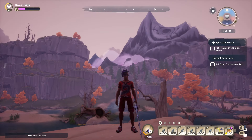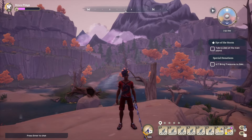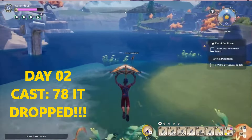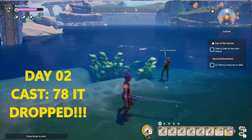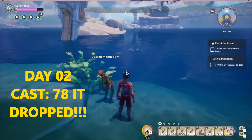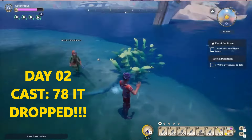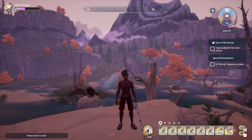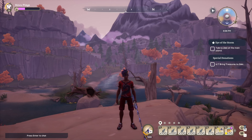Yesterday during our experiment, we were able to see one drop for another player after I cast — I want to say I was on cast number 76 or 77 — and they saw one drop. They did not catch it, but we saw one drop. So from that point, we reset the timer, reset the count, went again, and I think within about 10 or so casts the day ended up ending. So I added those 10 onto the final number.